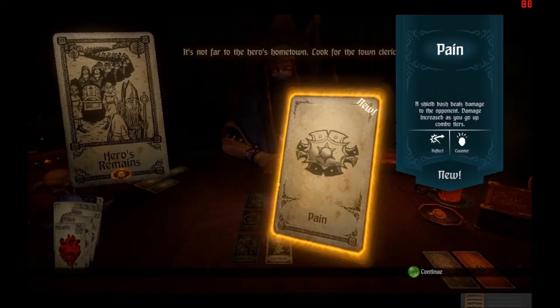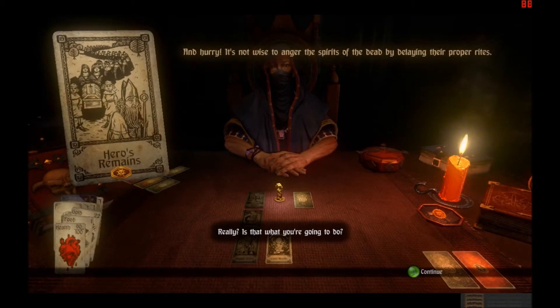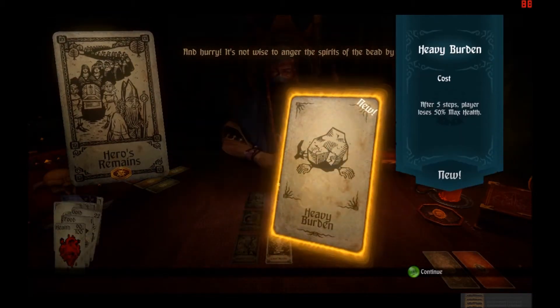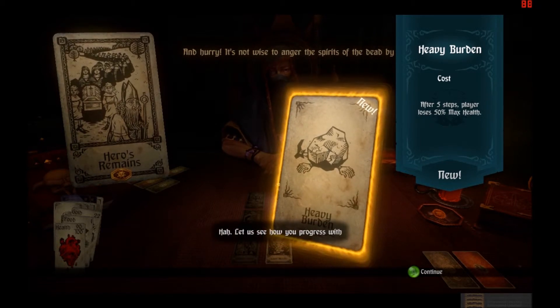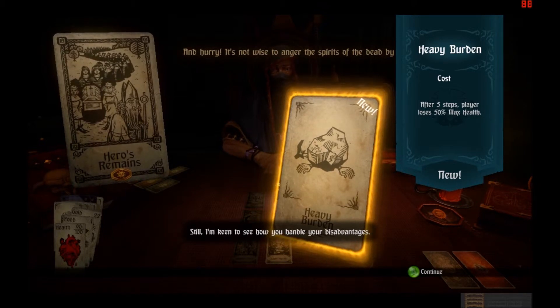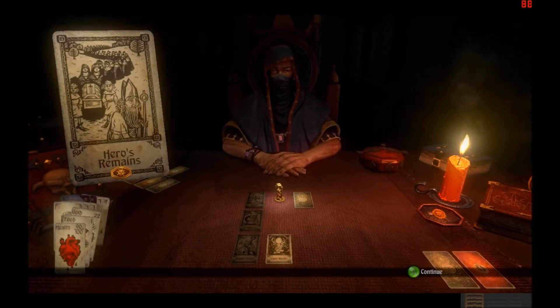And I got Pain — a shield bash deals damage to the opponent. Damage increases as you go up. Sweet! And hurry — it's not wise to anger the spirit of the dead. Heavy, after five... Let us see how you progress with that millstone around your neck. Of course you can remove your curses at shrines if you can find them. Are you kidding me? It's another curse. I'm keen to see how you handle your disadvantages.